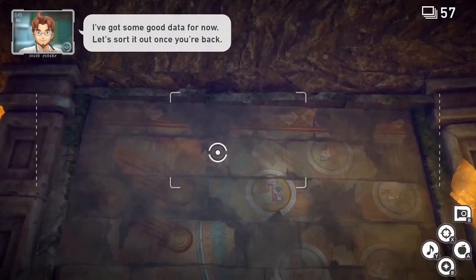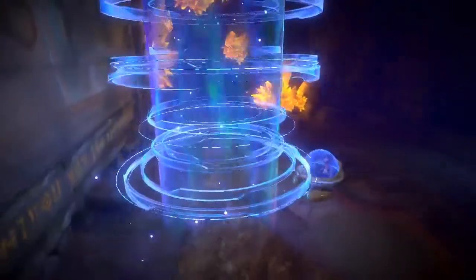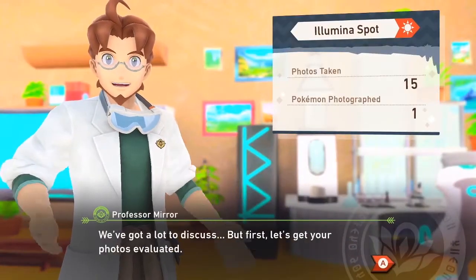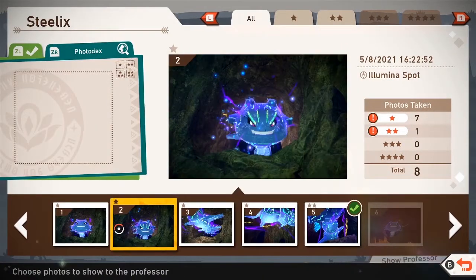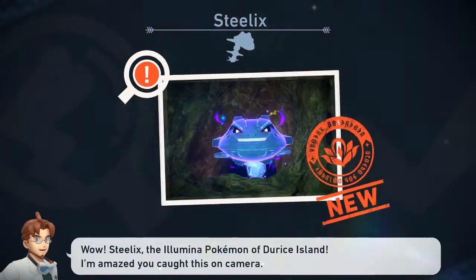Maybe this island was purple. First island was like blue, second was like red, volcano was like orange. Got a lot to discuss, but first get your photos evaluated. Which one is he gonna pick for us? You know what, I'm not even letting you — you're picking this one. He's looking right at it. I know the other one was two stars and this one's one, but he's dead center of the screen looking right at it. This is a diamond picture for sure. Chill out, Professor — take this one star and just live with it, buddy. That better be diamond, no doubt.